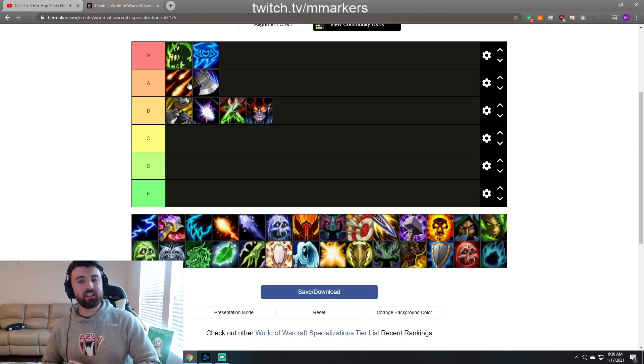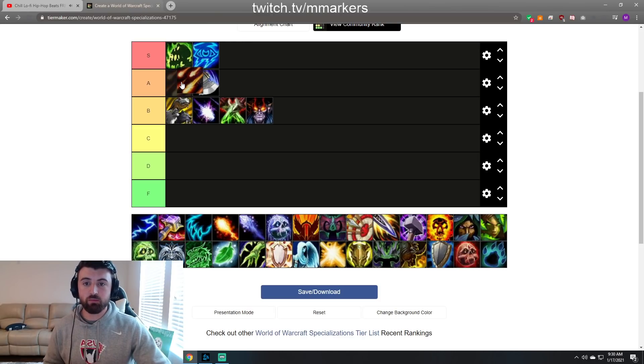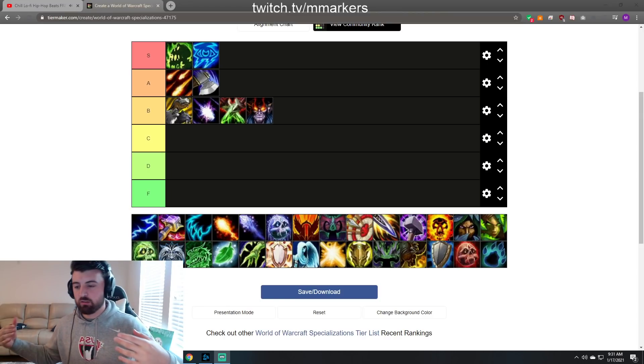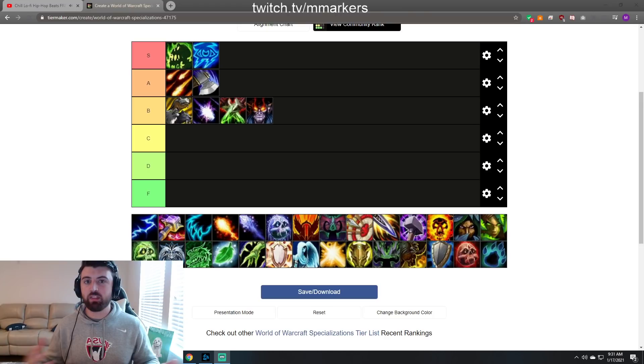Next up we got Destro Lock — putting Destro Lock at A tier. I haven't played with too many Destros but I think it's still phenomenal. A very good Destro I might even argue to put it as S, but in general A tier. You have insane damage, the peels are the biggest thing — infernal damage is really high, you have infernal stun, shadow fear, coil fear. Just like Aflock, you want to set up your lock: vortex them in line, stun them in line, prevent them from running away. You can get really far with this comp.